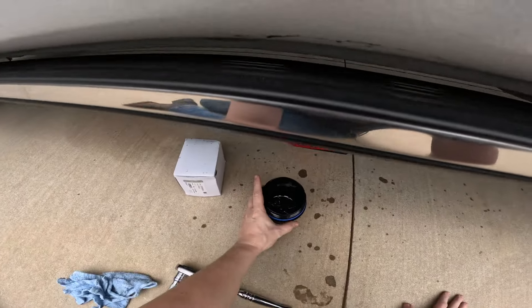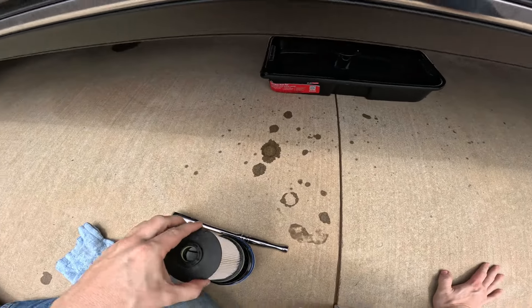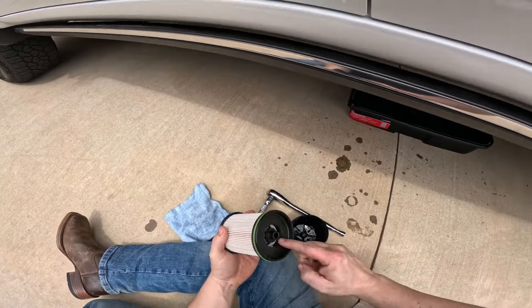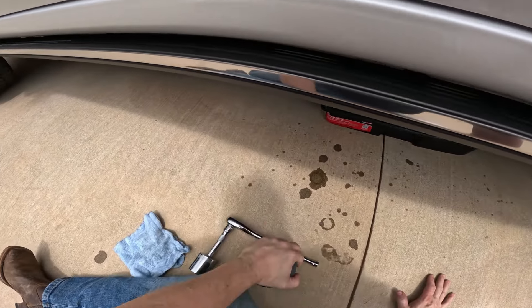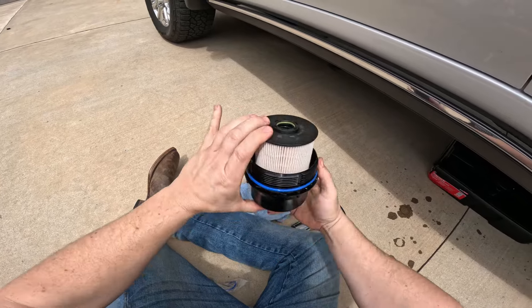Once you get the fuel filter out, you can see the little green o-ring — it's going to go down. You see the little tip right here; it's going to seal off against that. Push it down in there and make sure you get it square in it.